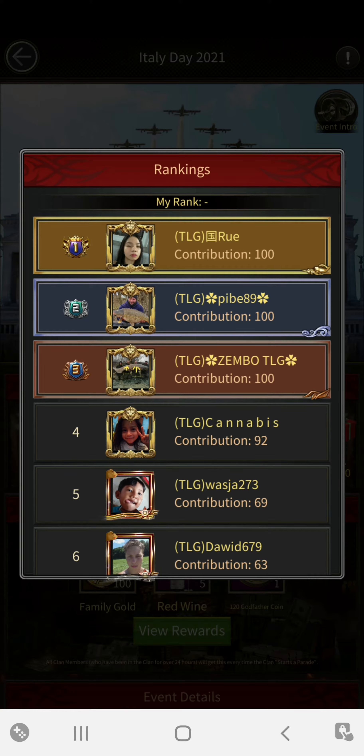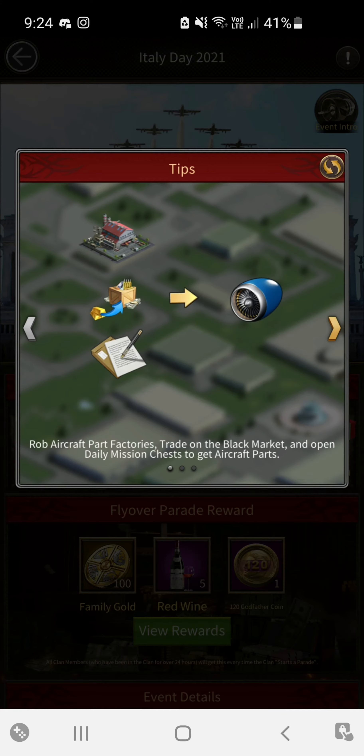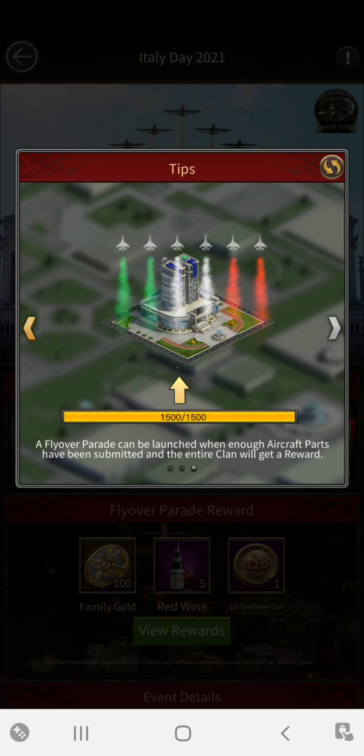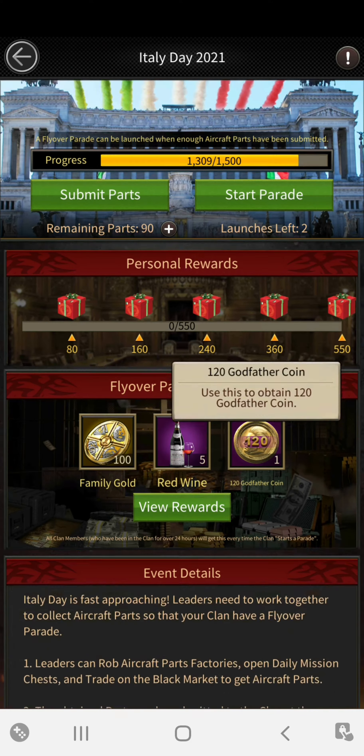These are the rankings of the clan itself. If you click on the information, it will tell you what you need to do. You need to get these aircraft parts, and when you submit them you'll get a reward. After 1500 parts, an aircraft will be launched.